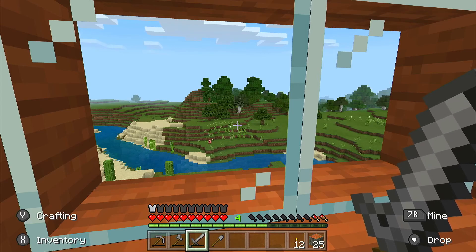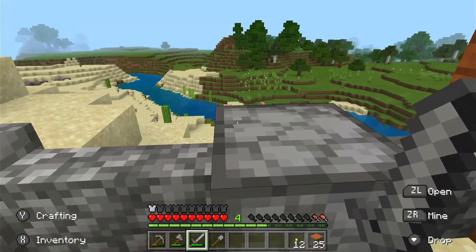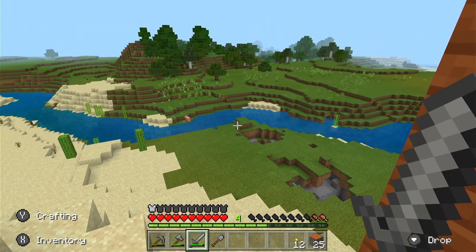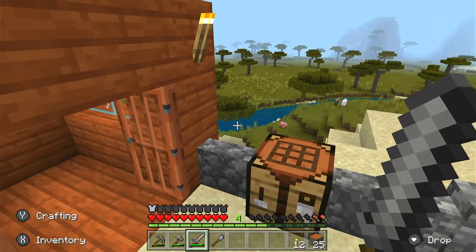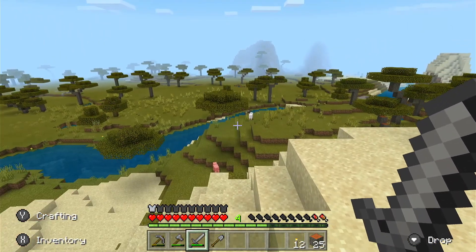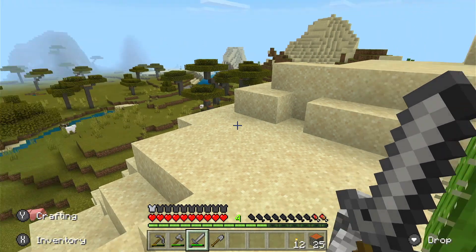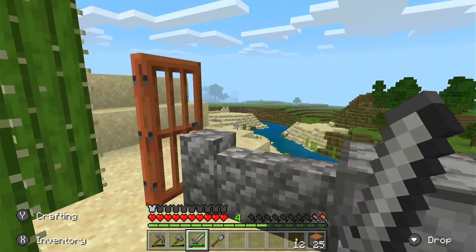Good morning everybody, Will here, we're back and we're playing Minecraft — this is gonna be part three. Some exciting news: the Cliffs and Caves update part one is now out, so that's gonna be exciting. We may run into some new mobs — what I'm talking about specifically is the goat. That'd be pretty cool, finally some new mobs to play around with.